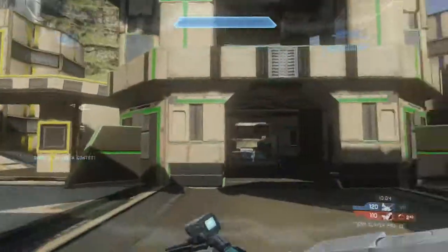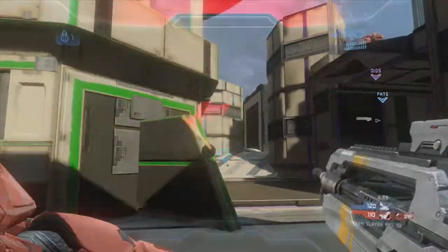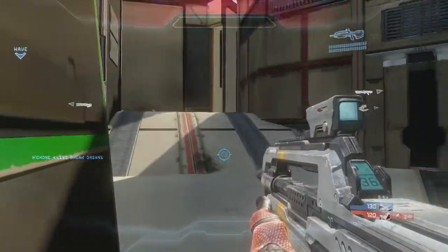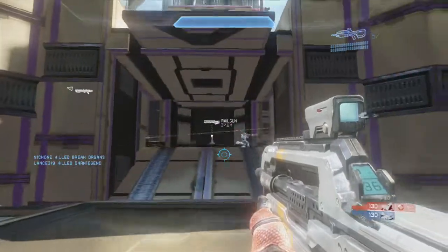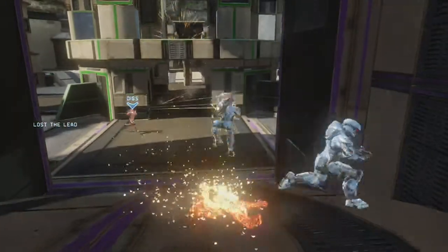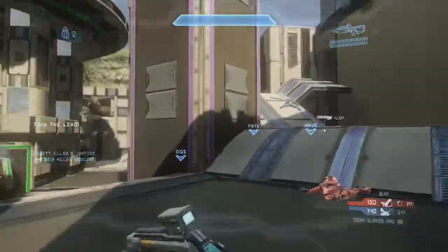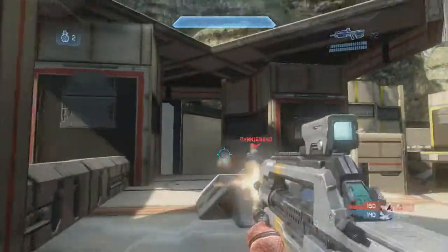Map control on Simplex includes at least one person on either purple or gold, and one person at the base or top mid. You can double stack - two purple, two gold - or even triple stack, three gold or three purple. But you really don't want more than triple stacking because you sacrifice map control over other parts of the map and you're going to end up getting spawn trapped.